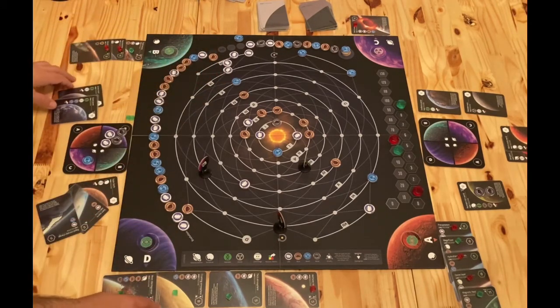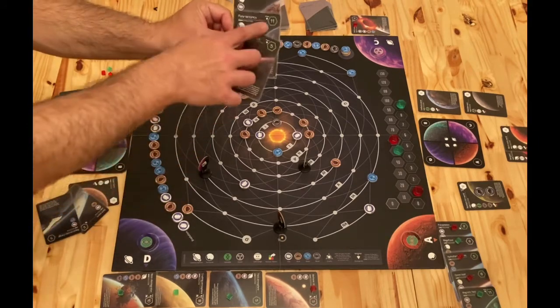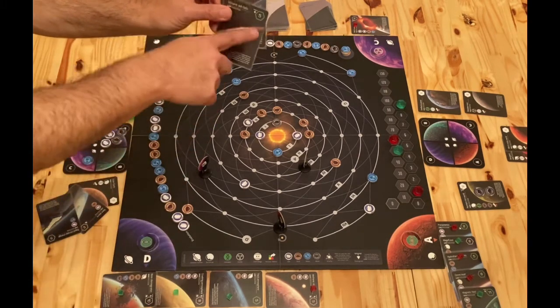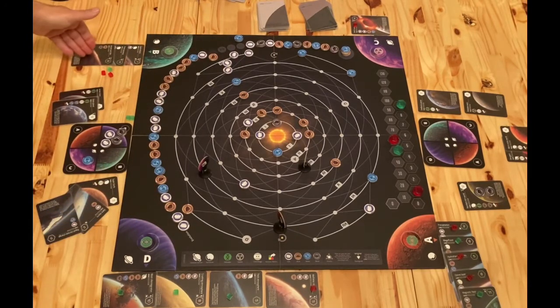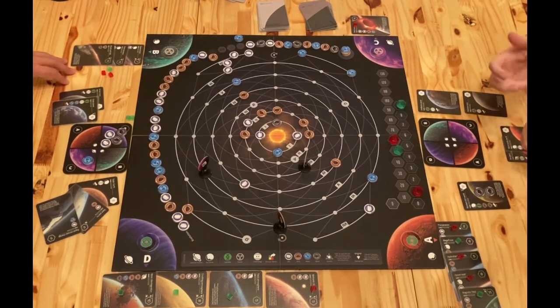Habitability is dictated by the cards played. For instance, this planet has 16 habitable and 7 hazard, so it stays habitable side up - but if another player plays a card completing a contract that makes the hazard number exceed 16, it would flip. That's the only sort of direct player interaction - I may want a planet on one side and you may want it on the other for final scoring.